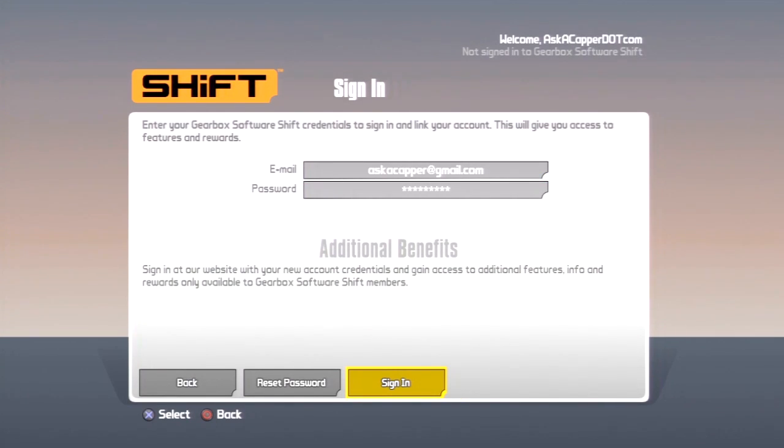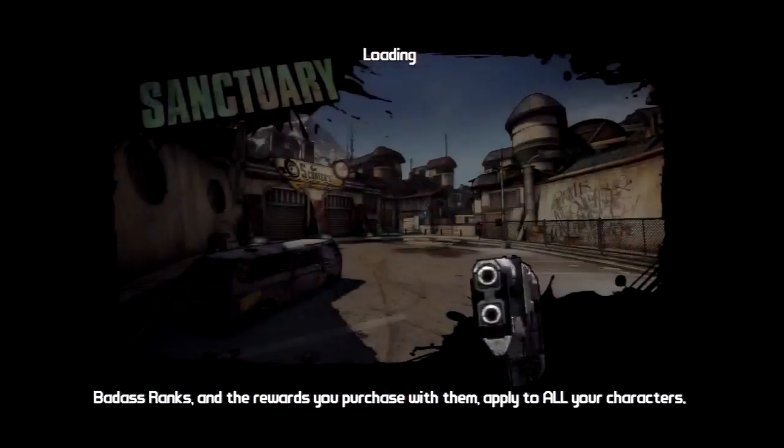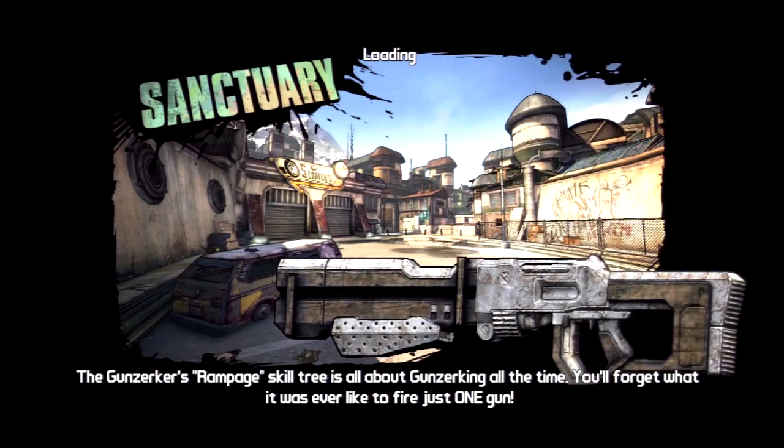Now what you need to do, if you went on the website and you signed in there, you need to unlink your account, then go back into Borderlands 2 to that screen, and then sign into your account. And what happens is, once you land, it says you have one golden key.